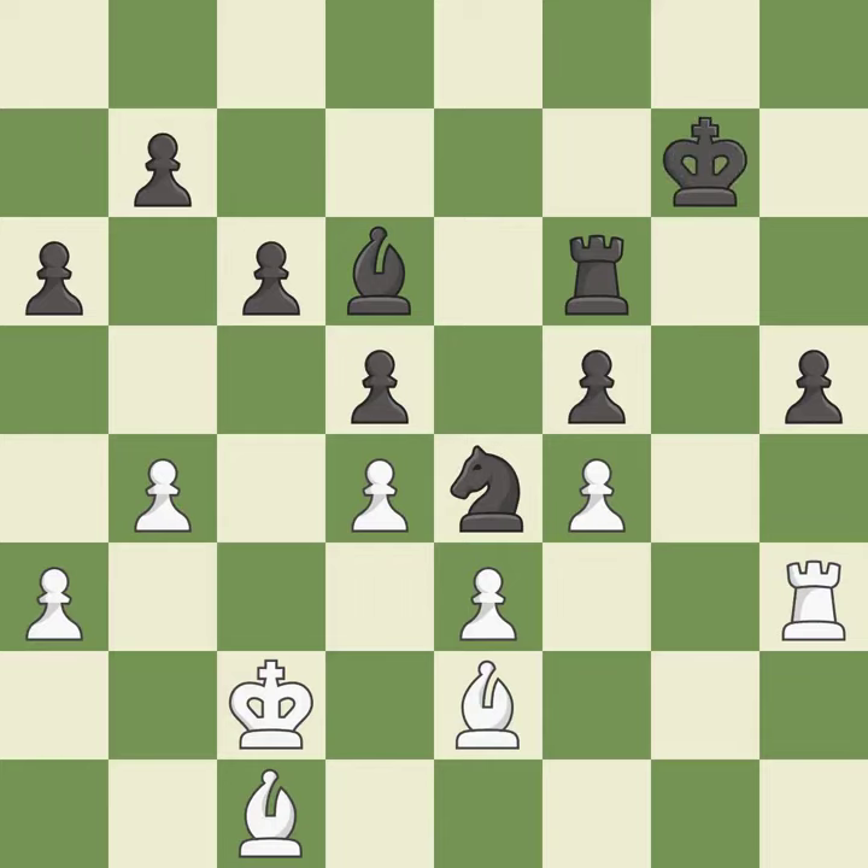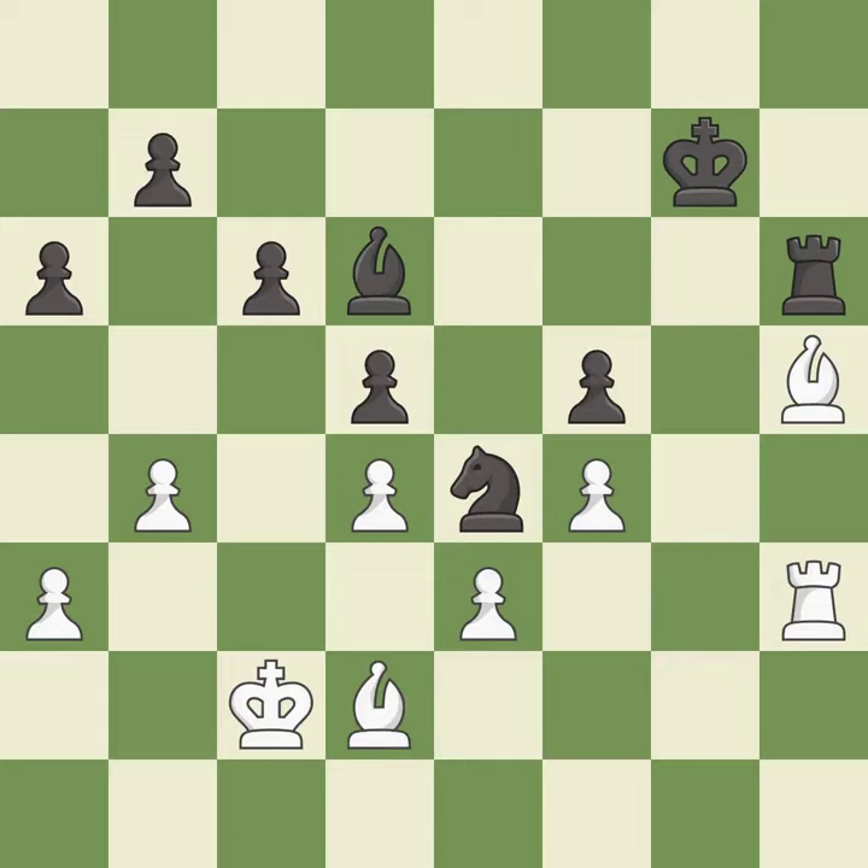This ignores an opportunity to take an open file with a rook — it is an inaccuracy. This overlooks an opportunity to defend a rook that was under attack — it is an inaccuracy. This misses a much better move — it is a mistake. This is the only good move. This took advantage of a bad move and white is no longer in a losing position — it is a great move. This threatens to take an open file with a rook — it is best. That pawn was free for the taking — it is best. This is the strongest option — it is best. This moves the bishop to a more active square, making it gain scope — it is best.